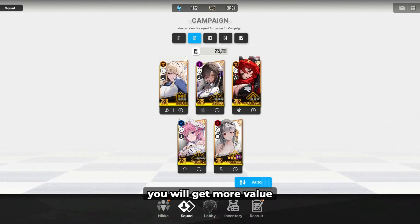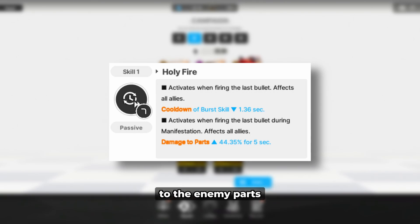Generally speaking, you will get more value out of Red Hood's attack buff if you have 3 damage dealers in your team. I don't recommend going past 3 damage dealers because at that point, you're going to miss out on very powerful damage buffs from supports like Naga and Tia, or Blanc and Noir.